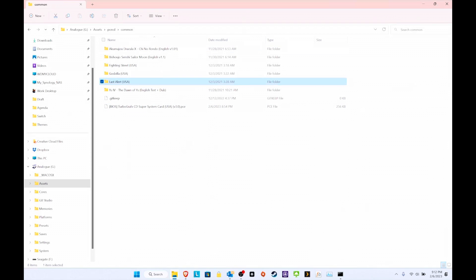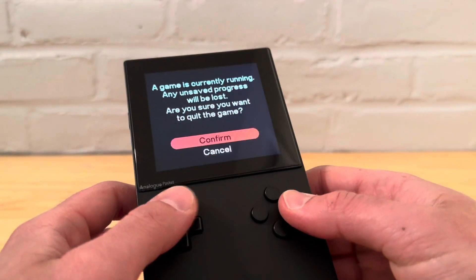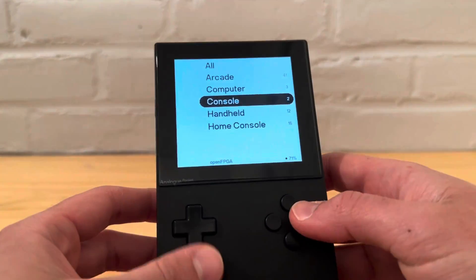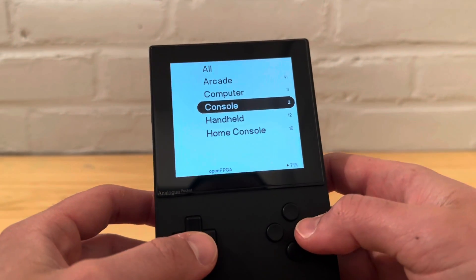Welcome back. We've got the Analog Pocket here. From the cartridge menu, go to console — or however you have it set up. I changed mine to 'Home Console' just so it matches everything else.